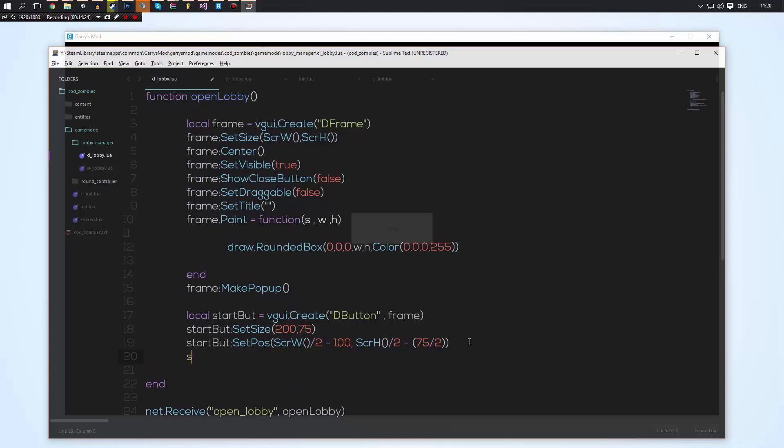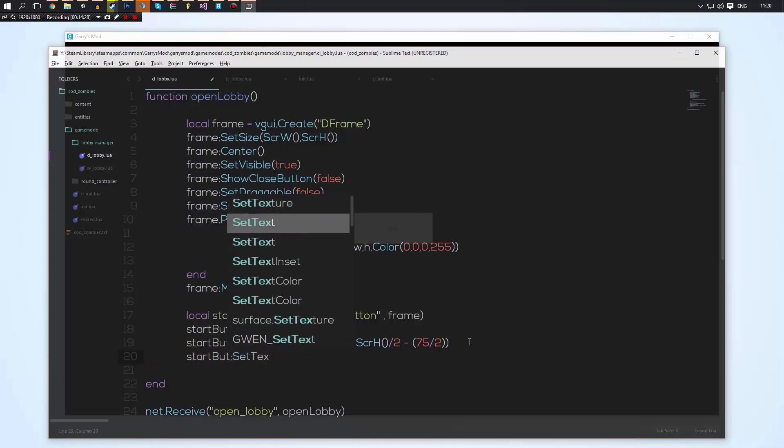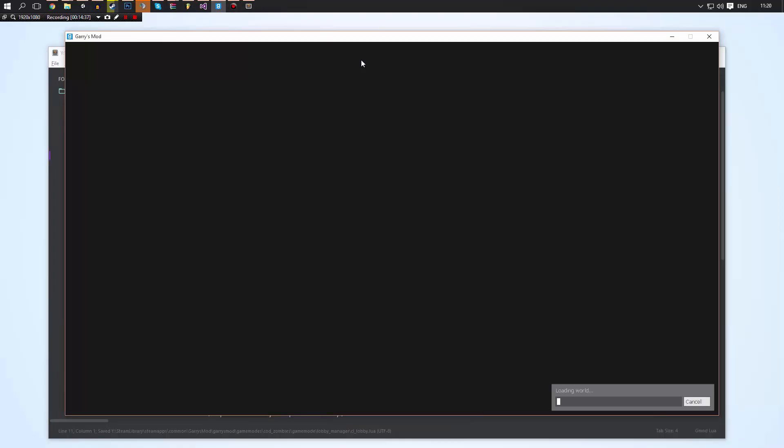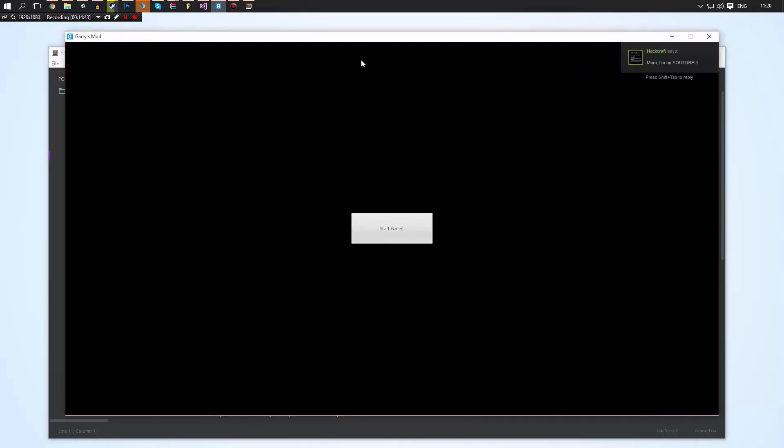We'll do start_button:SetText and set the text to "Start Game". Remember, this is no fancy game mode that looks super pretty — it just does what it needs to do. When we press Start Game, nothing happens, so that's our next goal.